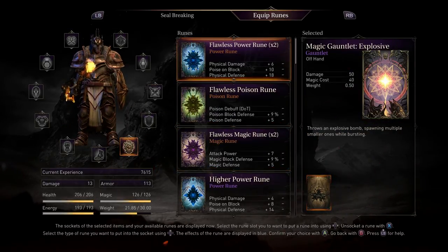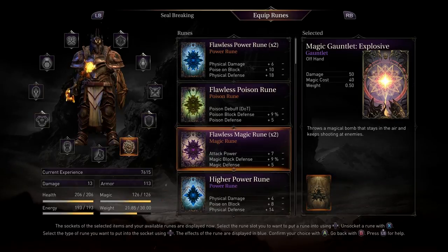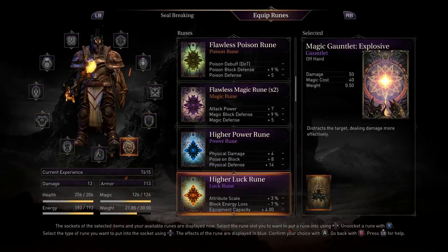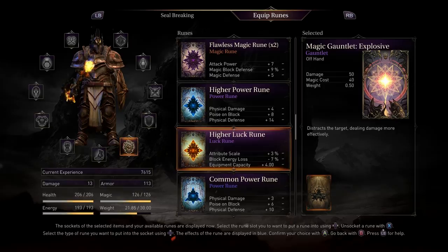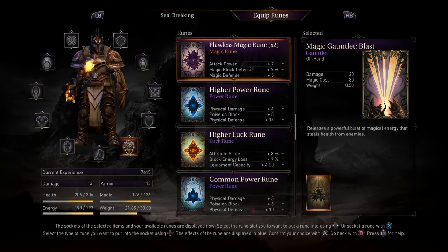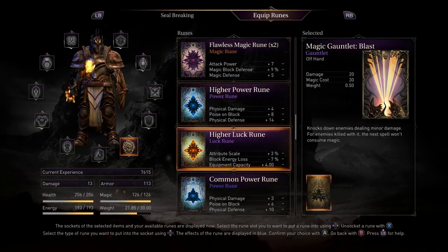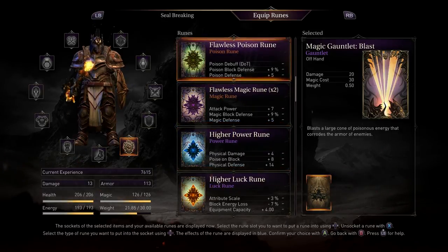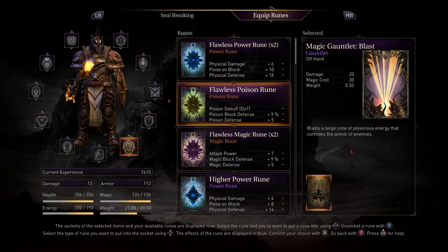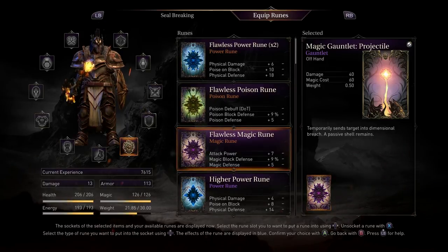I like this one too but I don't know if it means it's gonna hurt enemies behind them, but that doesn't really happen all that often. So I think I'm gonna go with this one. Flawless magic rune - I want to actually see: explosive frozen bomb spawning multiple smaller ones while bursting, that sounds awesome. Poisonous pool on the ground slows enemies down. Magical bomb stays in the air, keeps shooting at enemies. Distracts the enemy, dealing damage more effectively. All right, we'll get the flawless magic rune on there.